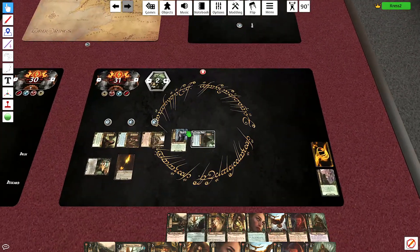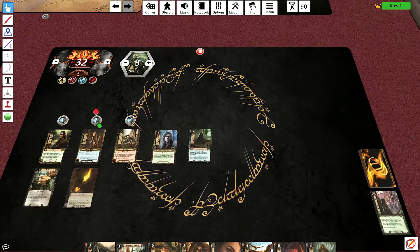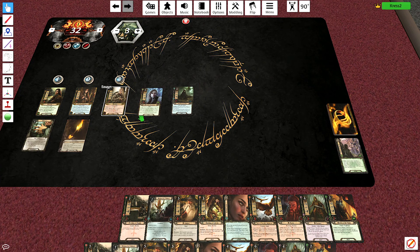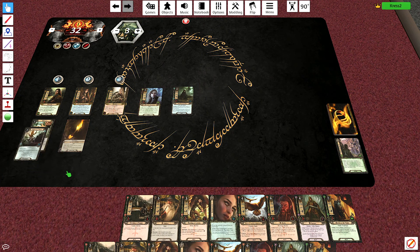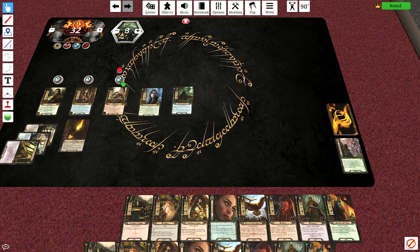Everything is stumped; we're going to just move into the next round. Already very close to facing a troll that I absolutely cannot handle. We will tap Vilya for something good — okay, Steward. We'll tap it for two extra resources. I can pay for resources of any sphere. So we have five resources total.